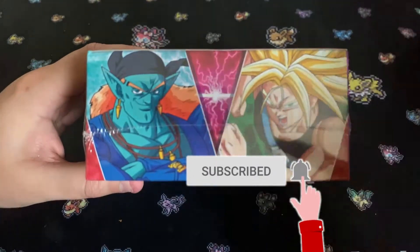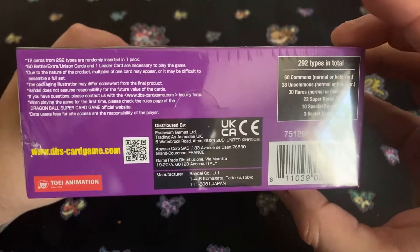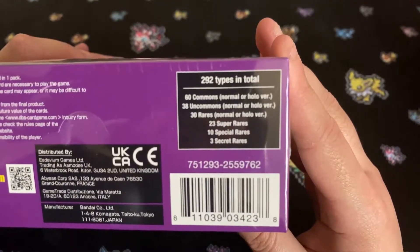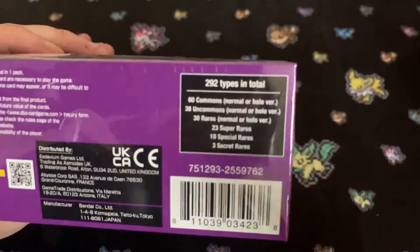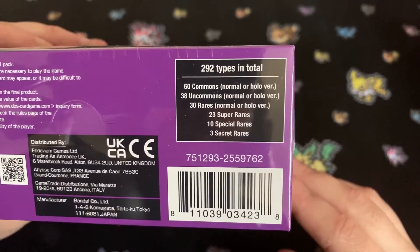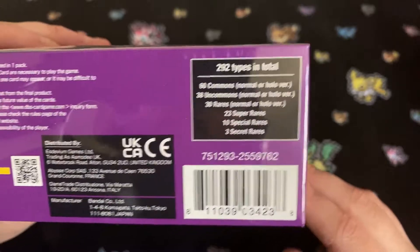Let's just take a look at the box here and see what they've got going on. Really cool box. So 292 types in total: 60 Commons, 30 Uncommons, 30 Rares, 23 Super Rares, 10 Special Rares, and 3 Secret Rares.